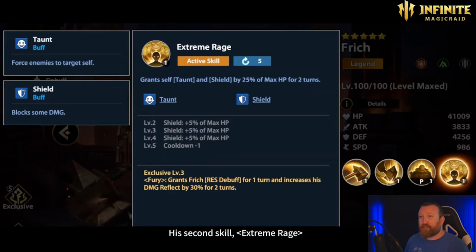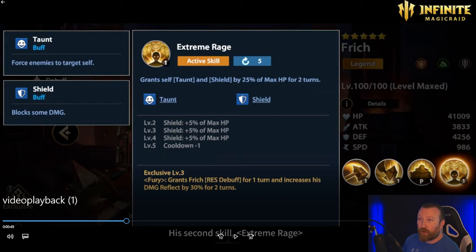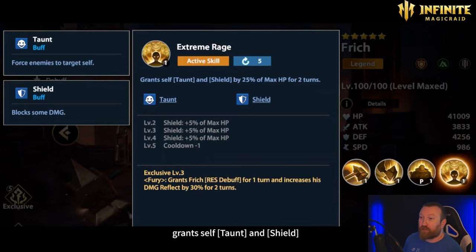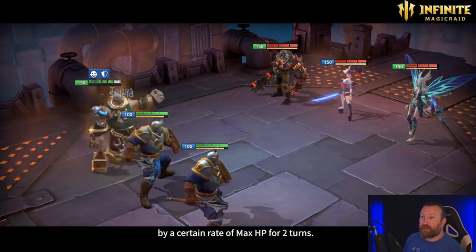His final active ability covers the Taunt vs. Provoke distinction. It grants self-taunt, which forces all enemies to target him, and he gains a shield of 25% of his max HP — which is why HP is the more important stat. This goes up to 40% of his max HP at higher levels, which is a big shield, with the cooldown lowered to 4. The Exclusive level 3 grants Fritch a res debuff for one turn and increases his damage reflect by 30%, so he won't have to take debuffs and also increases reflect damage significantly.